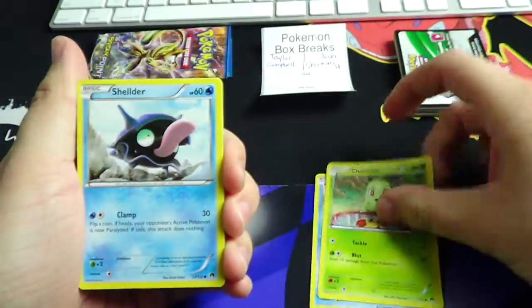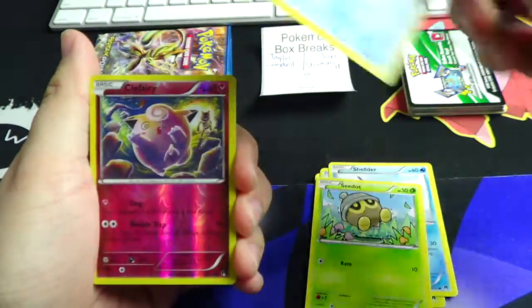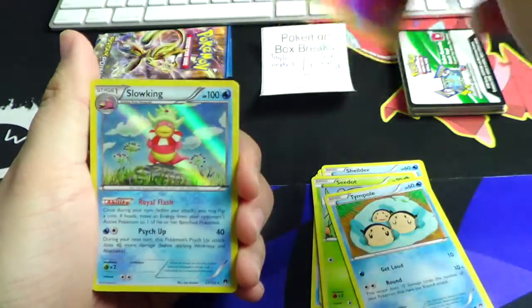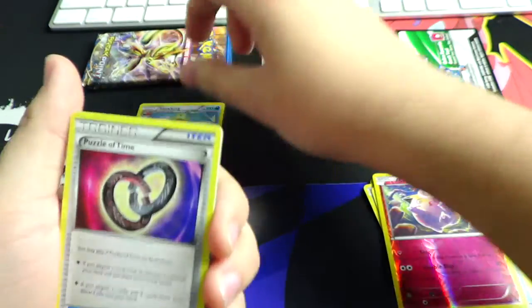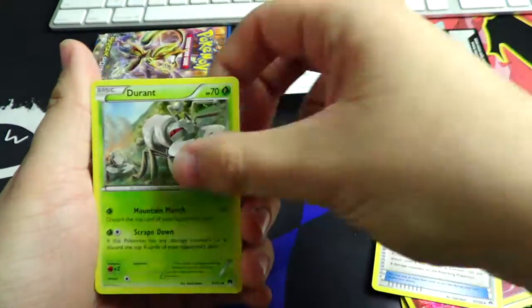Taylor, good luck man. We've got the reverse Clefairy and a Slowking again — so you got one of the same pulls that he did. That's one point for Taylor.